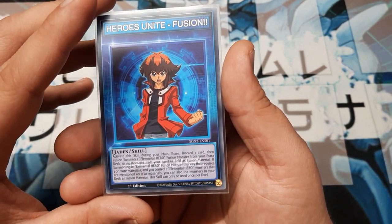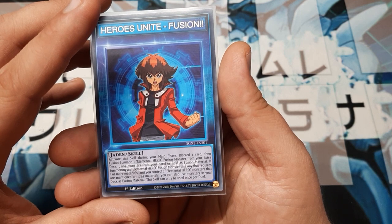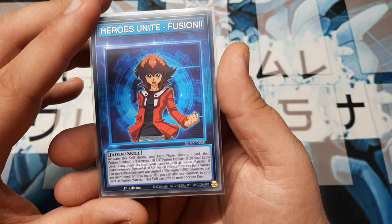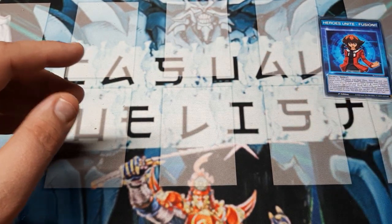Just to refresh everybody: activate this skill during the main phase to discard one card, then fusion summon one Elemental Hero fusion monster card from the extra deck using cards from the hand and field as material. We do not need the rest of the card — we're not playing anything that requires three, just twosies today.